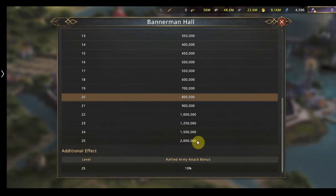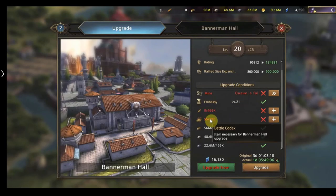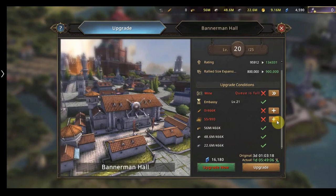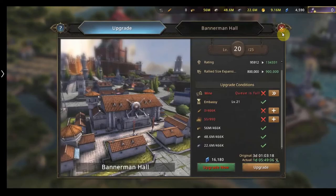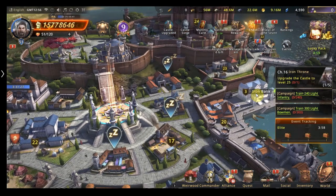Once you get the banner hall to level 25, you can send 2 million troops on a rally, plus an additional rally army attack bonus of 10%. I'll make a separate video about rallies because I see a lot of people not sending the correct troops. The banner hall is a must, but I'll warn you — it is expensive. Getting to the next level costs around 15,000 diamonds, so you need to gradually save up.